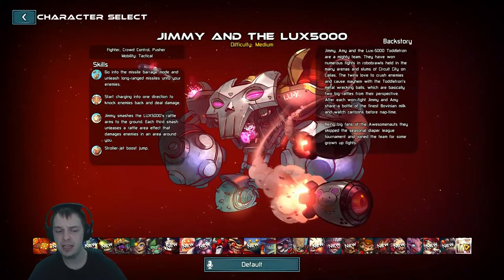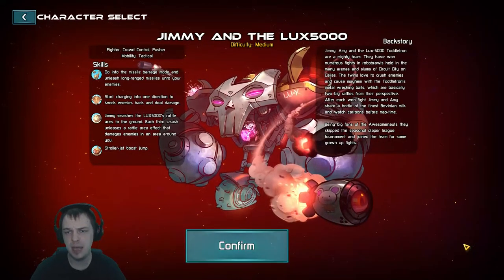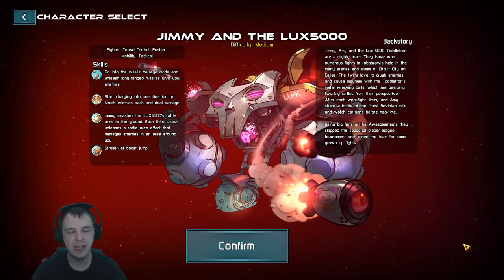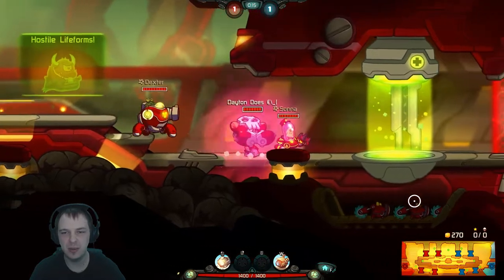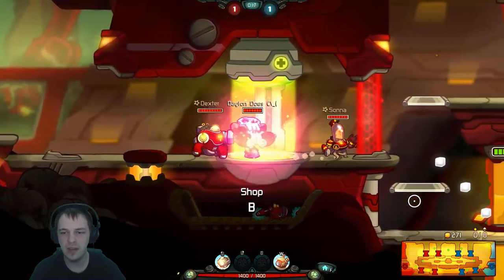Today we've got Jimmy and the Lux 5000 — a very sexy baby, can I say that, in a very awesome robot. Alright, so here he is. He's got a three hit combo punch, which is very, very nice.